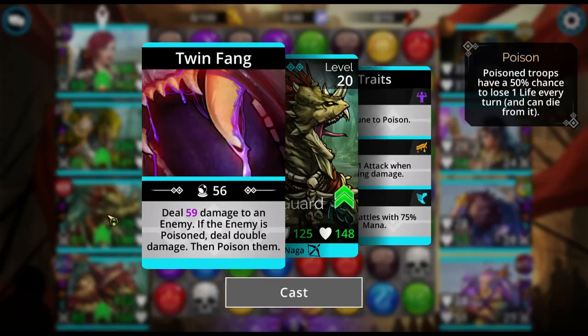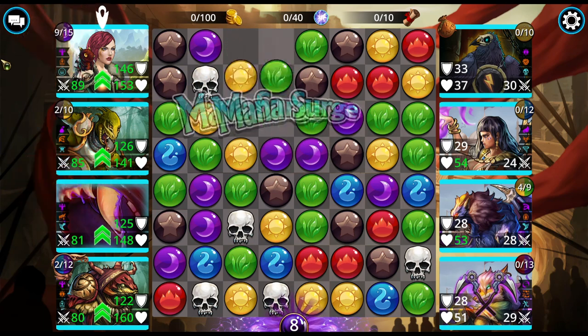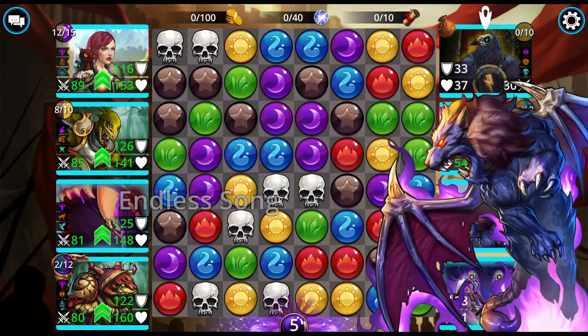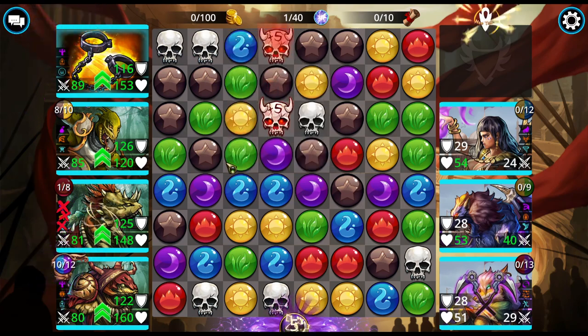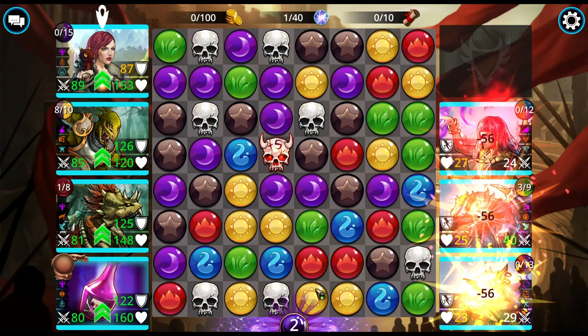I like that he starts out with 75% mana — that's cool. I really don't want to do that just yet. I'll take that, get rid of some yellow, give him some skulls if he wants some. I could do this to get some — there we go. We'll do this.